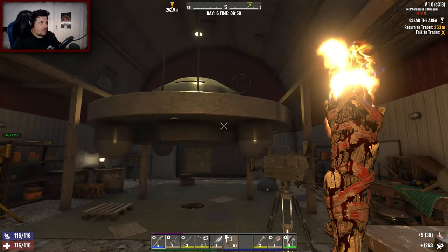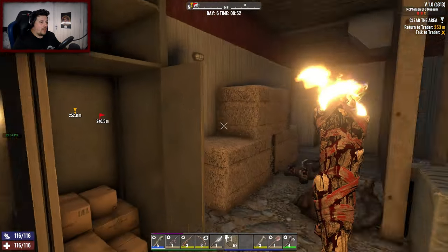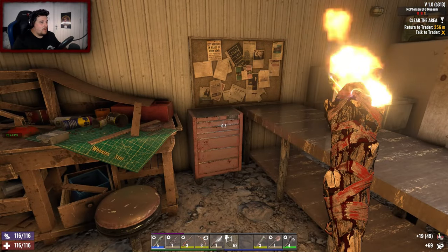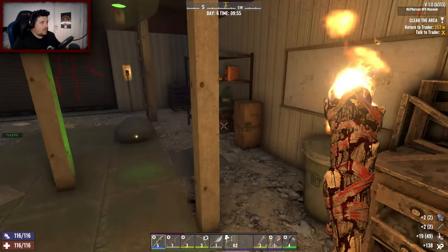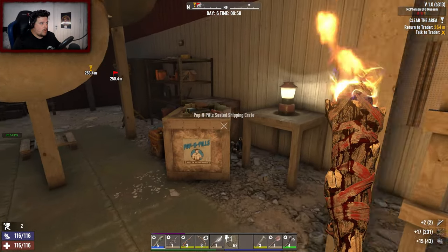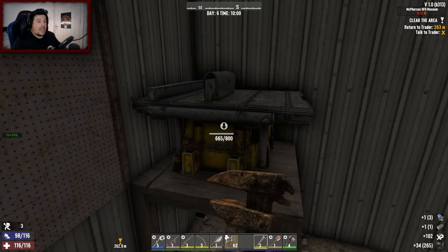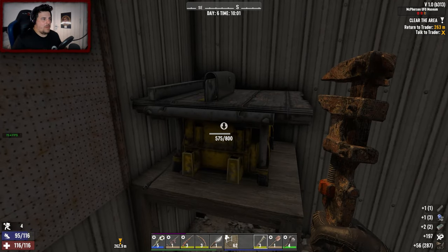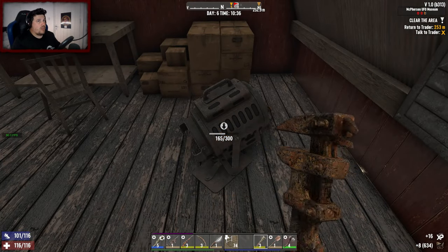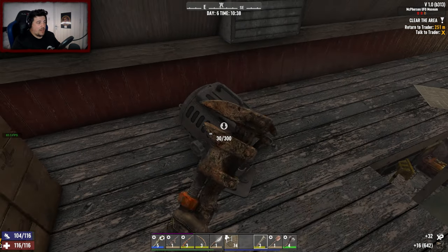Oh wow — a flying saucer, that's a legit flying saucer! That's pretty sick. The level design, the POIs are a whole other level. Two more mechanical parts, lovely. Don't know how much I have — I might only have four at home. Open that up, cool. This gives us forged iron and mechanical parts — lovely jubbly, thank you very much. We're just dismantling and taking what's rightfully ours. I can't believe it but already we've gotten 11 mechanical parts from this one POI.